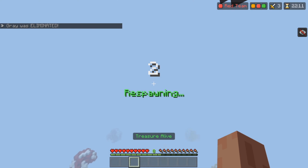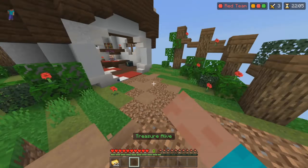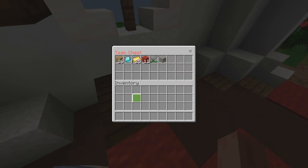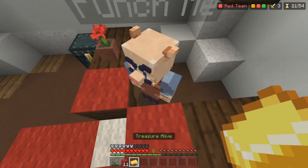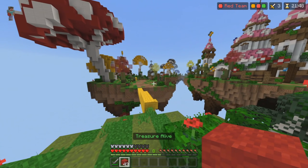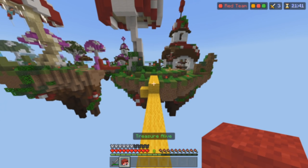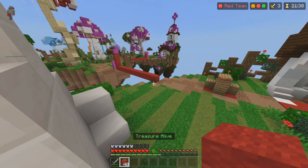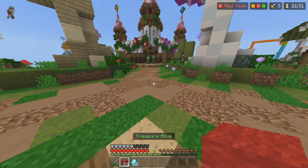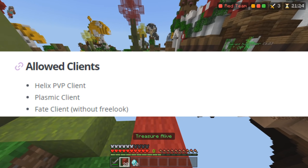Full brights or other client modifications that change your brightness or gamma are allowed. I actually highly recommend a full bright texture pack, especially in the Hive's awfully dark atmosphere — it can make recordings look very horrendous. Hitbox viewers are allowed — it's just a box around players that shows you where to hit. Capes, CPS counters, and armor HUD are also allowed. There are a lot of players that dedicate time to making capes, and as of right now you can use any cape you want — though you do have to be on Windows 10.